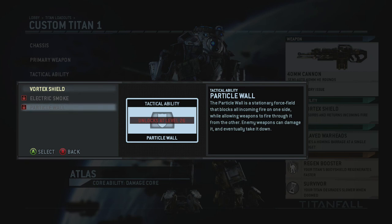At level 26, the Particle Wall is a stationary force field that blocks all incoming fire on one side. You lay it down, hide behind it, and can actually fire through it yourself. Enemy weapons can damage and eventually destroy it, but I think it would be pretty helpful — you don't need to rely on your Vortex Shield since the wall handles the incoming fire while you keep shooting.